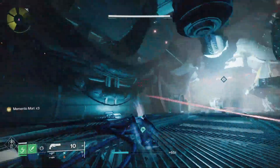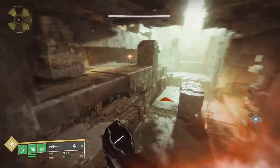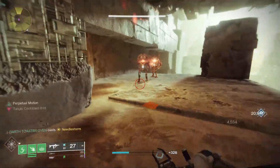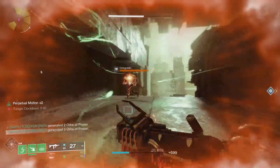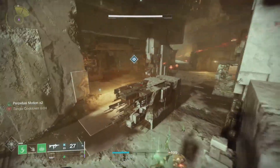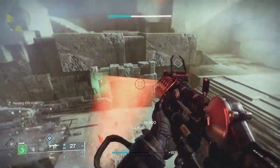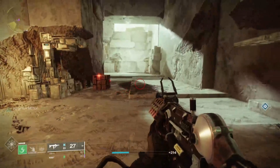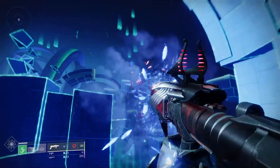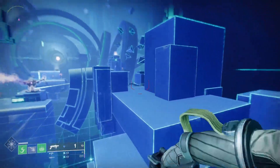Last but not least, the Warlock Brood Weaver. The super Needlestorm fires a hail of deadly needles which explode and re-weave into Threadlings. Threadlings are creatures woven from Strand — basically living bombs — and when there are no enemies nearby, they perch on you. Your melee Arcane Needle is a needle you shoot that unravels your enemy, and can fire two additional shots. The aspects: Weaver's Call summons Threadlings when you drop your rift; Mindspun Invocation enhances your grenades — grapple summons Threadlings when you use your grapple melee, Shackle Grenade gives Weaver's Trance when consumed, and Threadling Grenade when consumed generates five perched Threadlings.